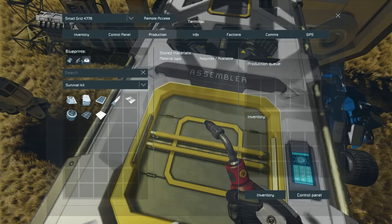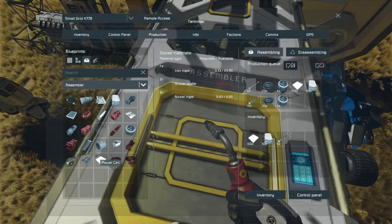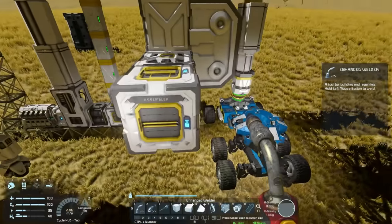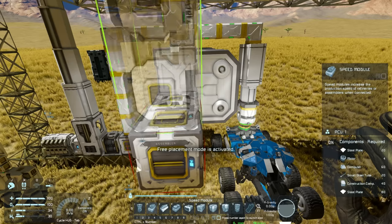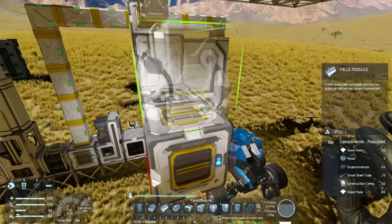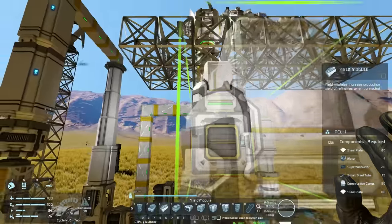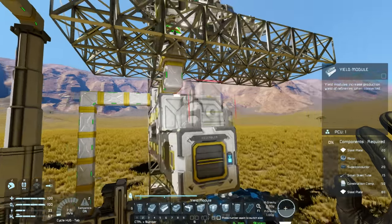The survival kit has the fewest production options, then the basic assembler, and the full assembler is the best and quickest option. The assembler requires 560 kilowatts and the basic assembler 280. You can attach power efficiency modules to reduce its power requirements and speed modules to increase its speed. Yield modules, however, do not work on assemblers — placing one will show 'yield module incompatible' in the control panel.